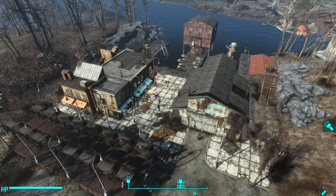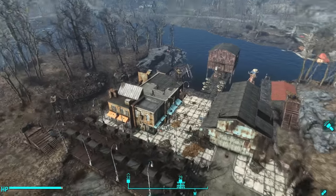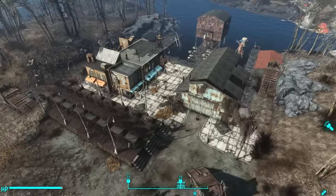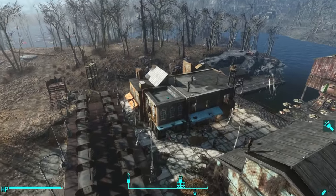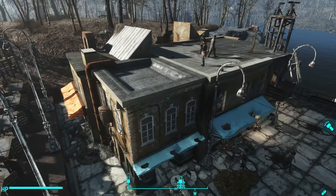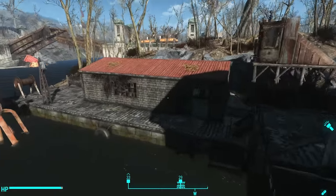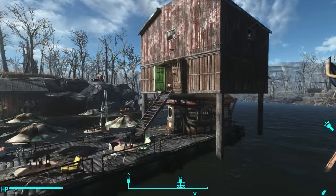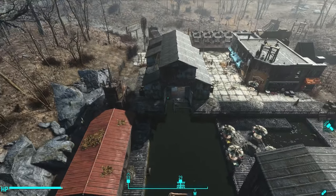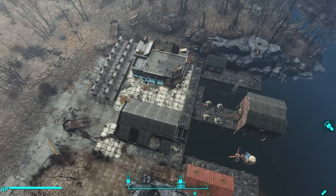So this started as a marina - they would have boats out on the water and go on a little boat tour ride out along the river. This was the main tour office here, and it looks like I've got the roof glitch yet again. This was the tour office right here, this was a boat dock, this was a workshop or something, and then this was like a little diner where people could buy food. It's a cool little settlement with lots of potential, and I had a lot of fun putting it together.